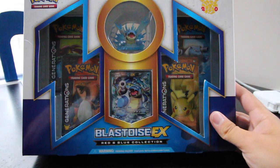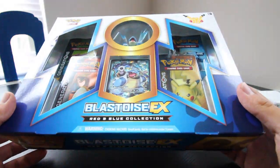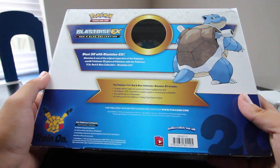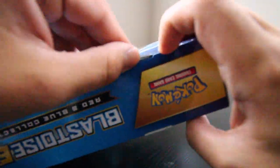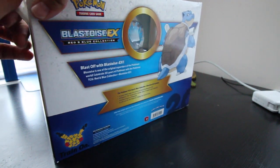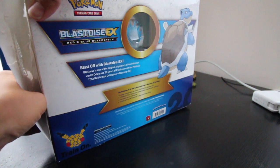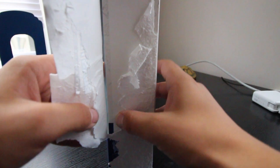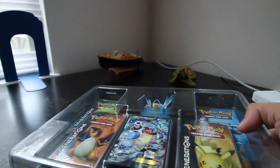Hello everybody and welcome back to another video, this is Uncle Milton. Today we'll be opening my first ex box from the Generations set. There's a Blastoise one, Charizard, Venusaur, and I've seen Pikachu ones too. Some come with a figurine, some with a big promo card. I personally wanted the little figurine and I picked Blastoise because he is my favorite of the three — I would always pick Squirtle.